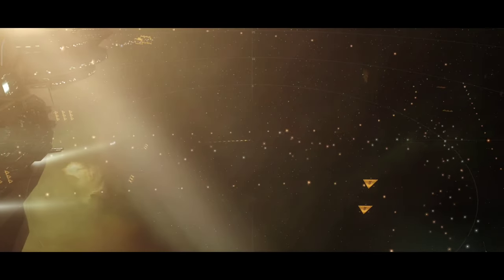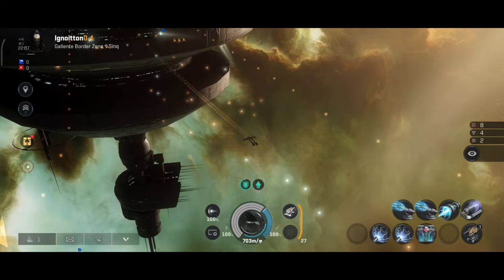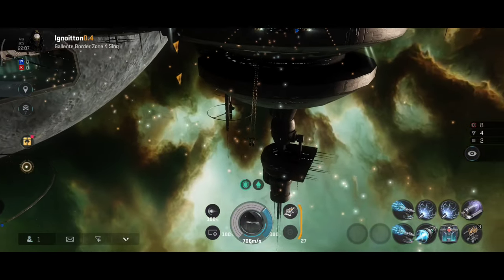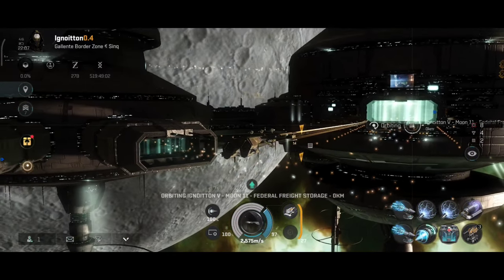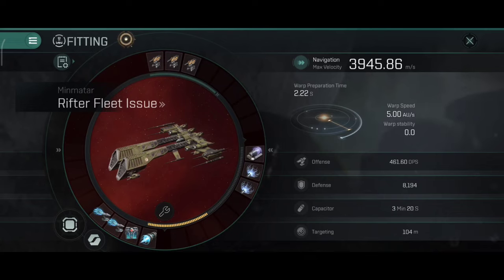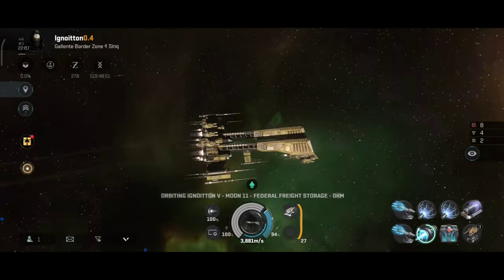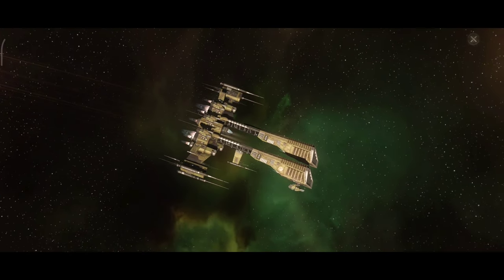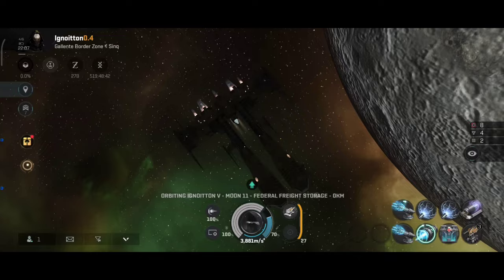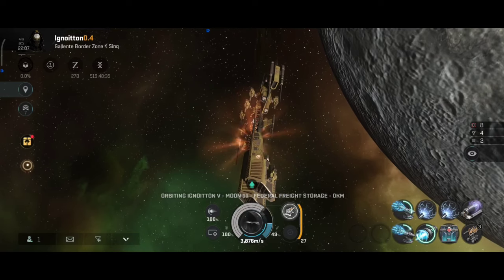It's definitely some decent DPS. Let me show you the maximum DPS output on this ship with my current skills, implants, and build. Keep in mind I use dual burst aerators, not three — I added one rig to be a tank rig. 3.9 km/s is the micro warp drive speed. I'm using an Mk9 micro warp drive, so a C-type will definitely be much faster. This is the fastest Navy frigate in the game.